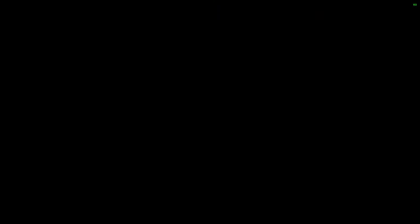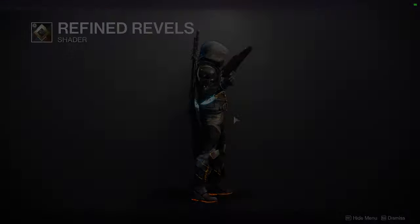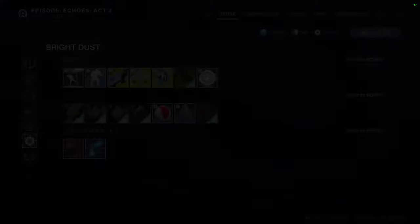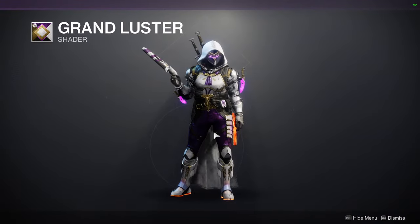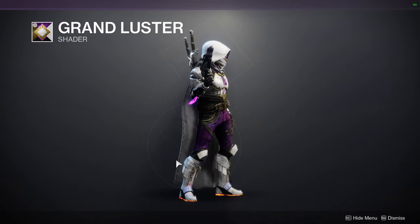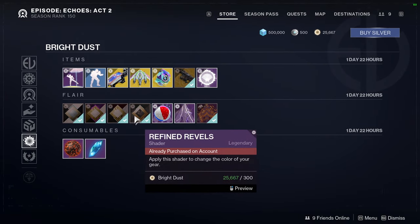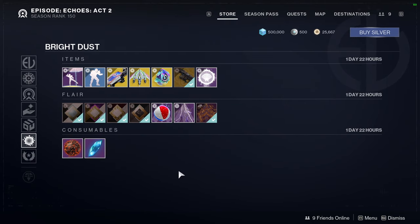For the other shaders we have Refined Revels, which is a dope shader — definitely pick this one up. We have Regal Daring, which is another really good shader. And then Grand Luster, which is again another great shader — definitely pick these shaders up. I will most likely be doing a video on Monday just for the shaders because these three are so good. And then Oiled Algae, which we already saw at the top. Definitely pick these three up because they're only available during Solstice, which is unfortunate because I think these shaders are amazing.